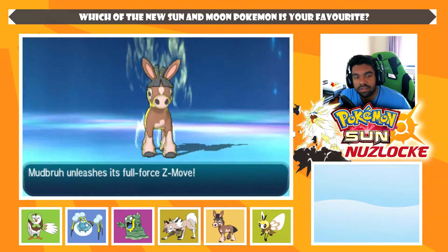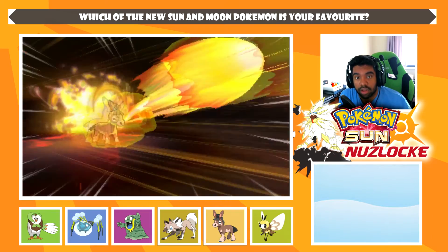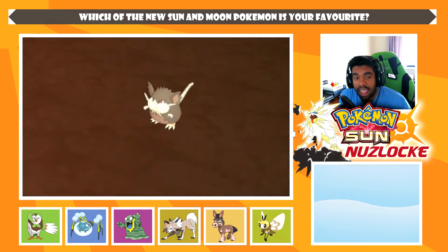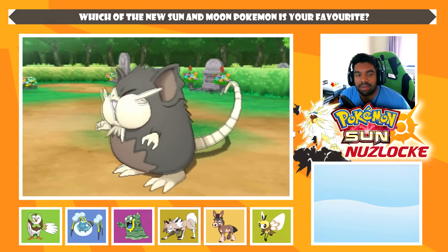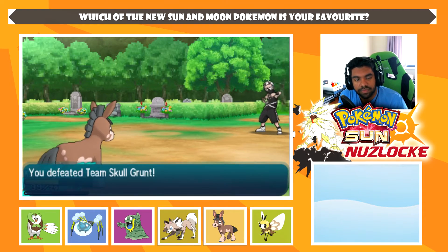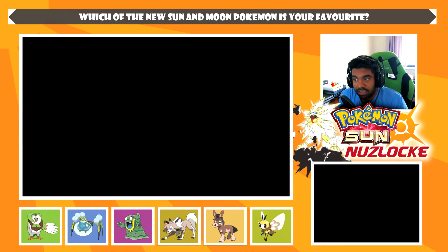The all-out pummeling Z-move — let's go! I still find it funny that I actually bought a Z-ring but don't even use it. I should try it. When we get the Decidium Z, I'll do it — spoiler alert, Decidium Z exists. This thing's going to get blown back with a Z-move that's four times effective. Literally just blasted into the mountain. Gone. Done and dusted.